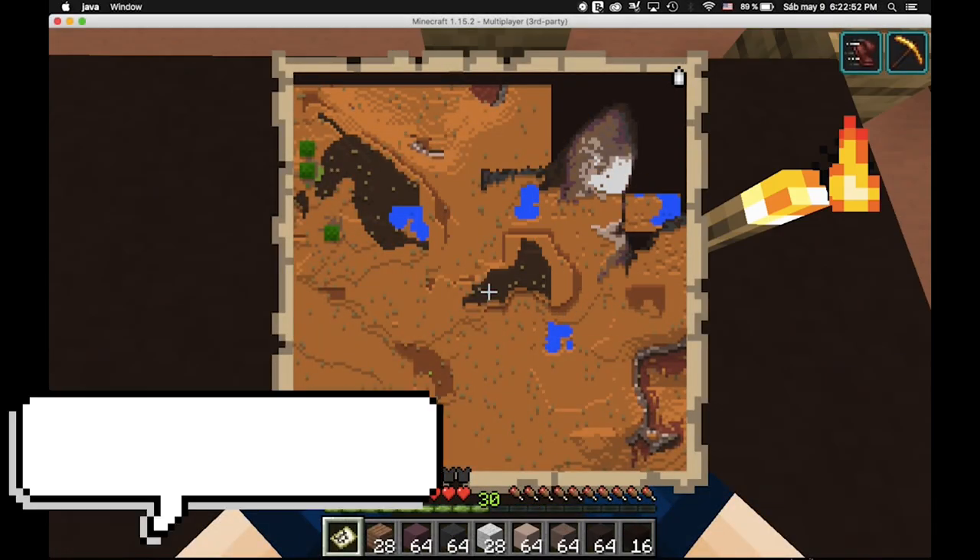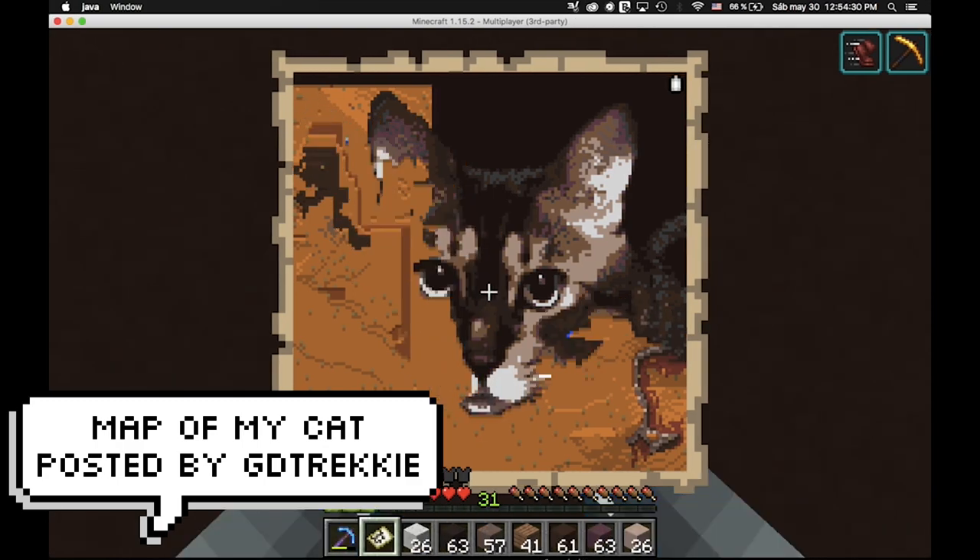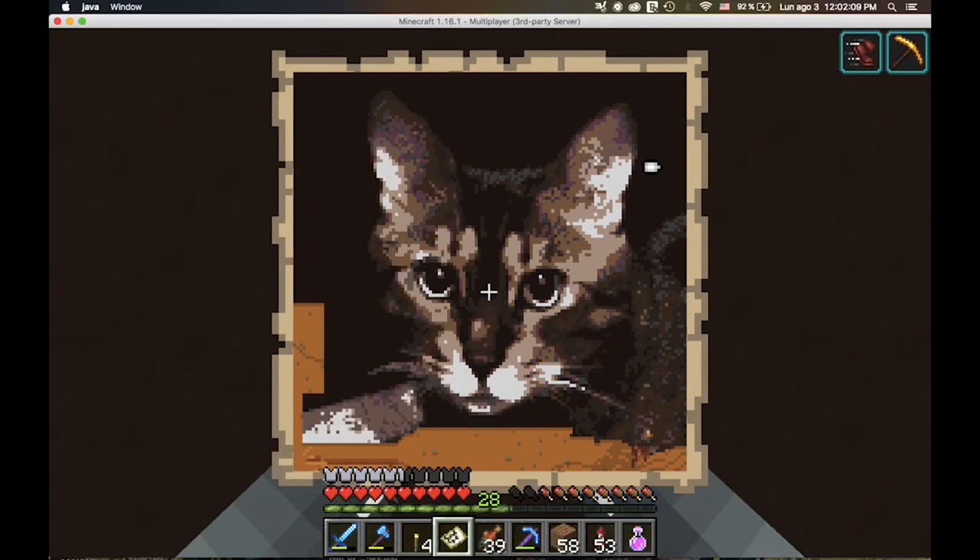GD Trekkie created a time-lapse of him making his cat in Minecraft. This must have taken ages to complete. Once it was done, he actually hung it up in his house.